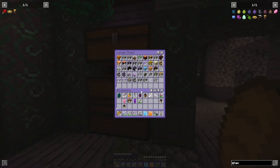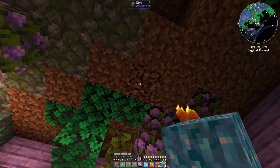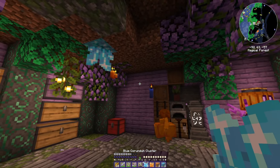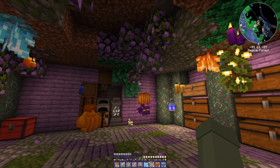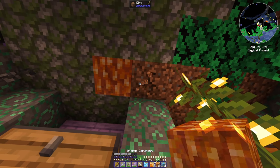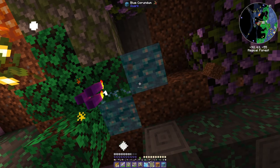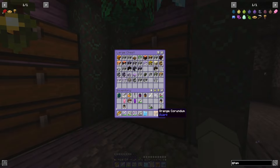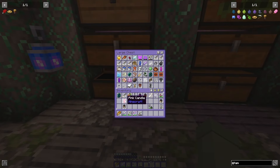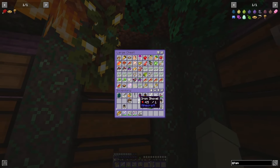Should I maybe put some of these blocks in the room? I feel like that would look better than just a crystal. I like this — this is cute. It's okay for a starter chest room. The little pumpkin ladies are in sync right now and it's throwing me off a little bit.